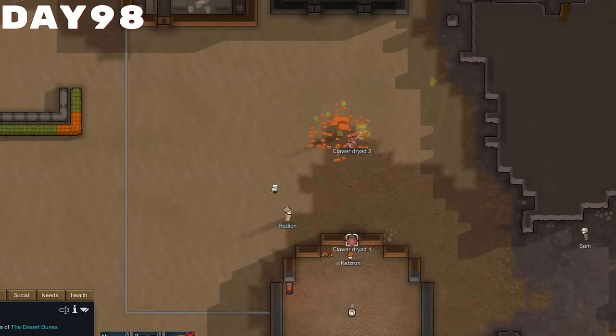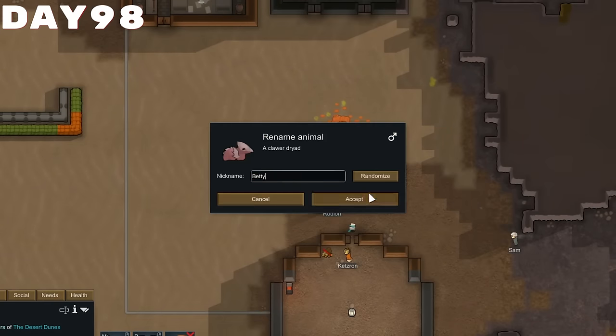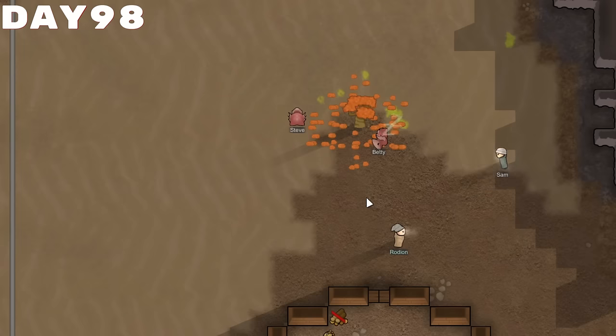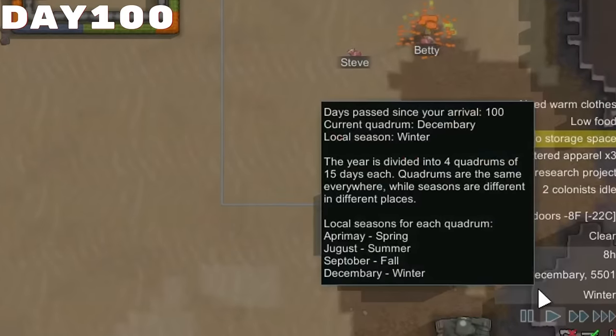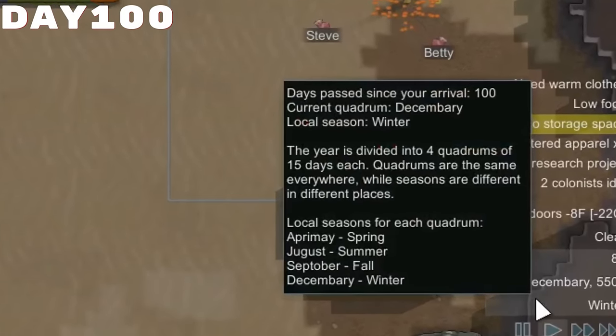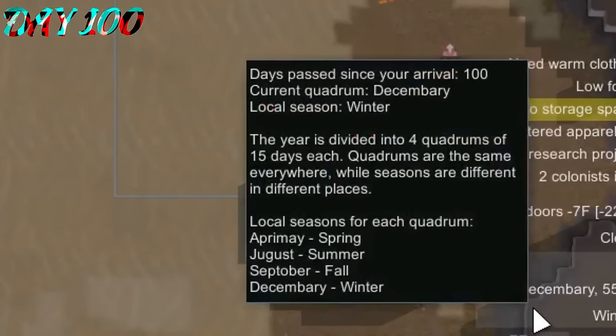Something else we were pretty gosh darn thankful for was our new Kwarj Dryads. I ended up naming them Steve and Betty, and I really have no idea as to why, but I am glad that they're here, even if they took forever — especially since they're going to be extremely useful for the boss battle of day 100.